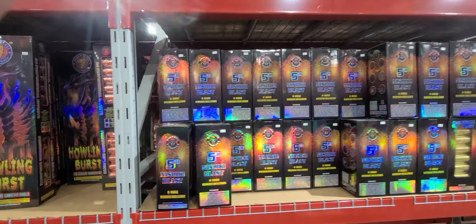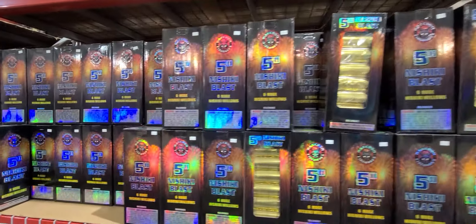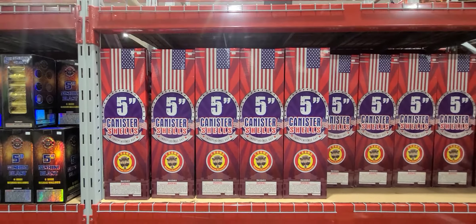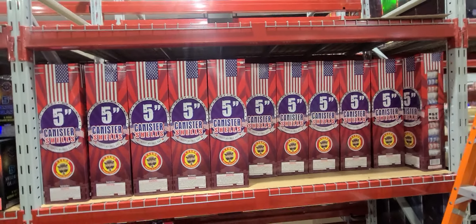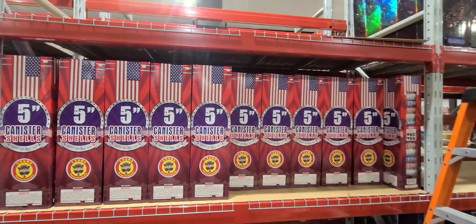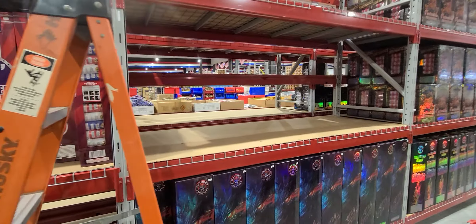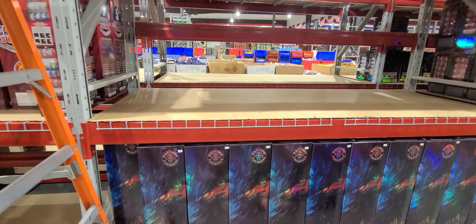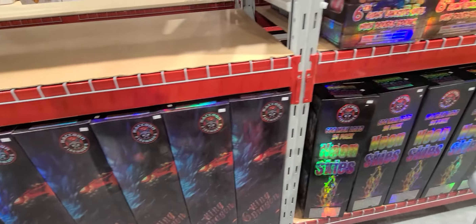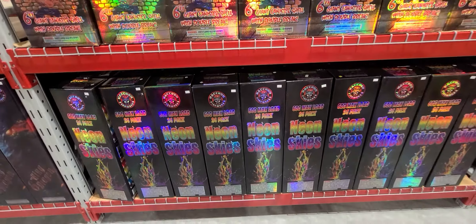We just got regular refills right here for the Nashikis by Raccoon, $25. More Raccoon here — 5-inch canister shells, $80. One of my favorites, the King Dragons, $100. Sorry for the awkward angle, there's stuff over here. We got Neon Skies — love these too — $80.